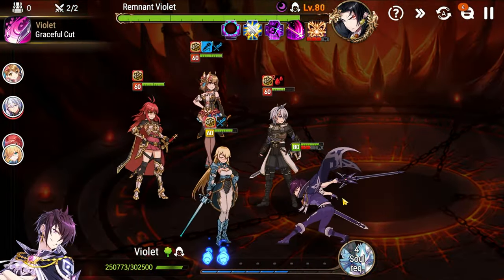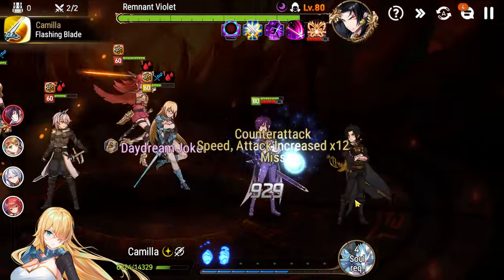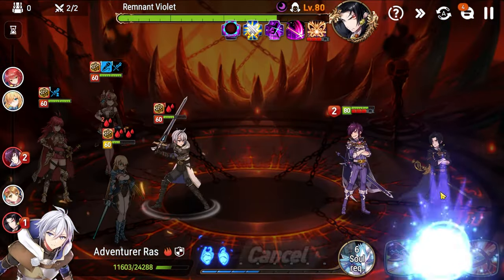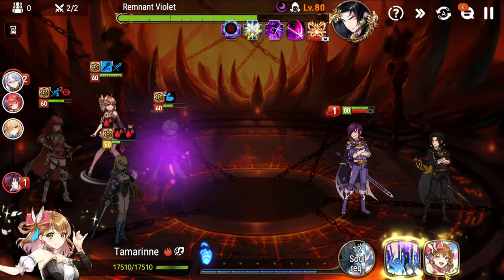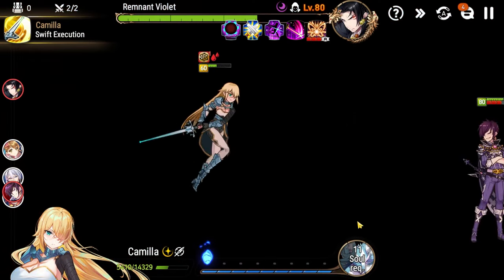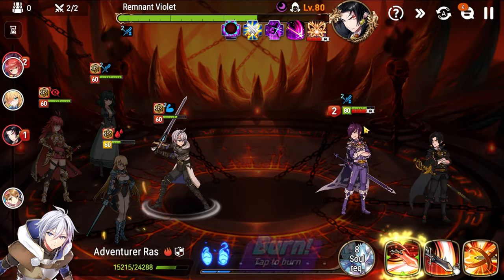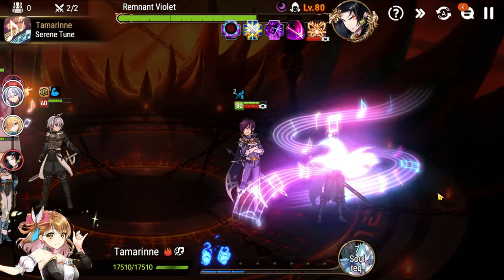Interesting — the S1 actually stripped Green Violet, didn't know that. We go basic here. Now we have skill two available so we can go in on Remnant Violet finally. The blind is really frustrating — I don't want to pull a blinded character, that's really bad. Going skill three here; I'm going to use S1 to strip one of the greater attack buffs — probably best to strip Remnant Violet. We can basic attack Remnant Violet because we still have attack buff.